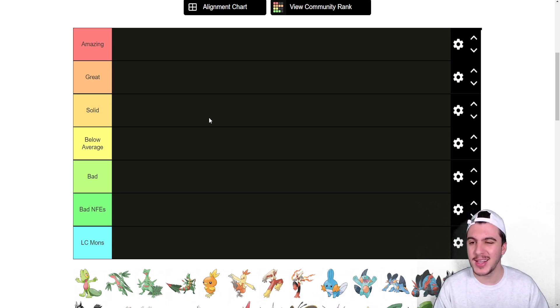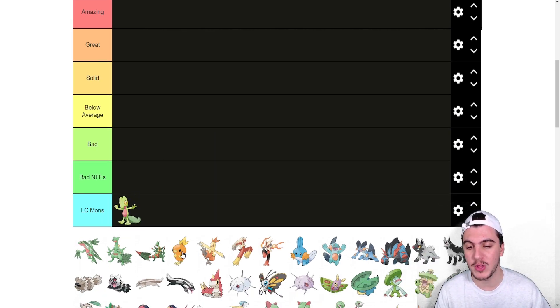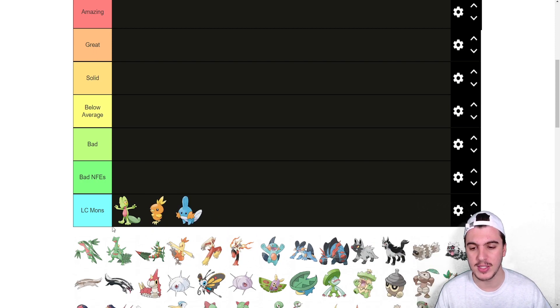As always we have the Amazing, Great, Solid, Below Average, Bad, Bad NFEs, and LC Mons tiers. NFEs, for those who don't know, are not fully evolved Pokémon. Starting off with the starters — the baby starters are going to be in the LC Mons.